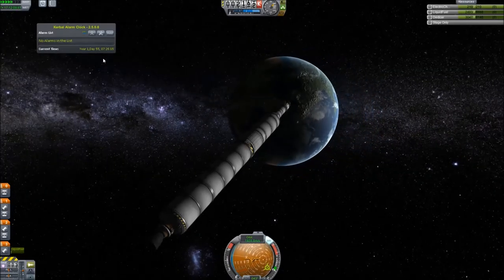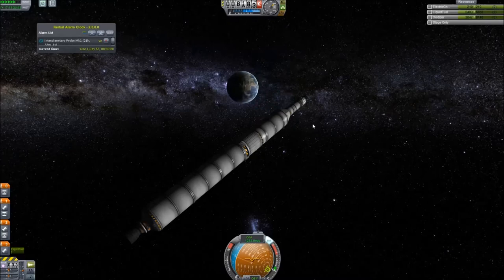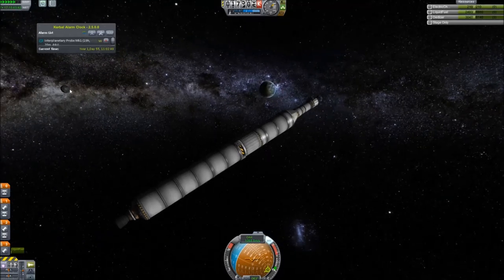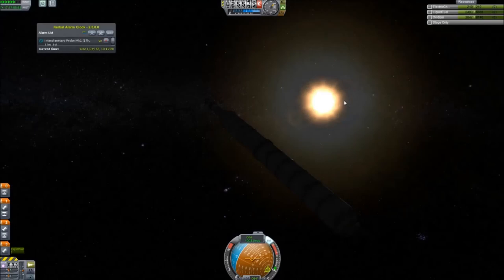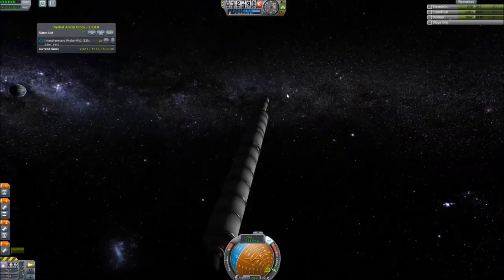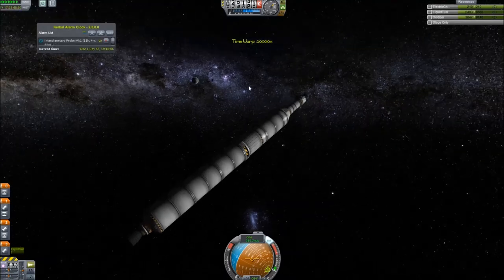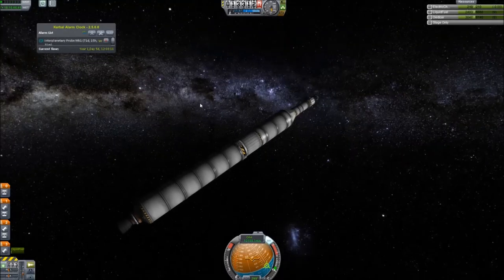Fare thee well, Kerbin. We are still in the Kerbin system, still in the sphere of influence of Kerbin. There goes the moon. I wonder where Minmus is — there's Minmus down there, that little spot. Alright, here we're coming out of the sphere of influence. Now 71 days till we enter the next sphere of influence.